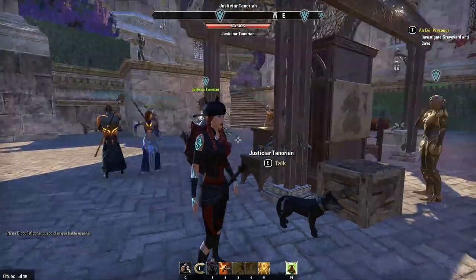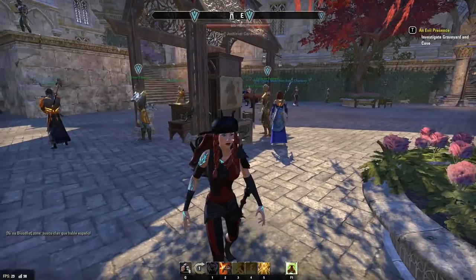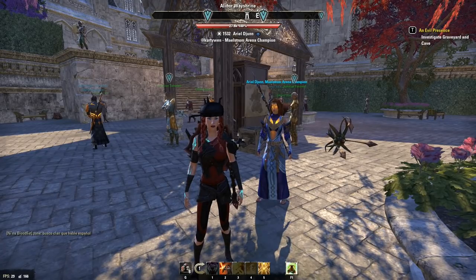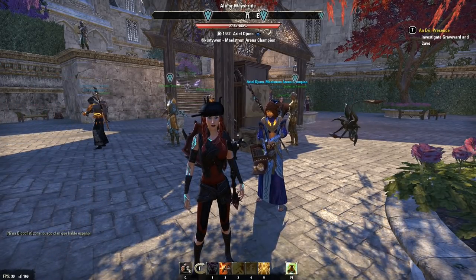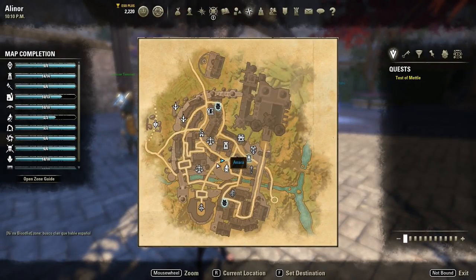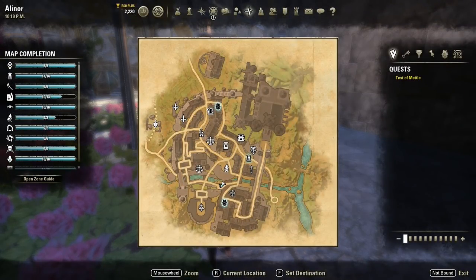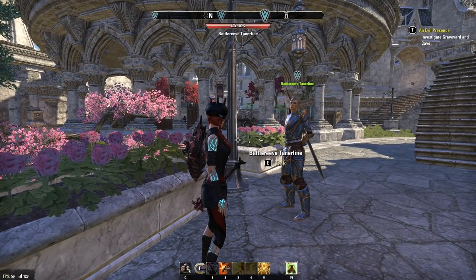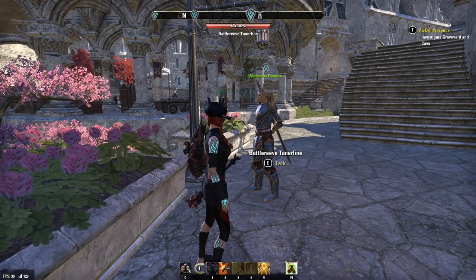In order to unlock the dailies in each zone, you will first need to complete some prerequisite quests. In Summerset, there are daily delve and world boss quests that do not need to be unlocked, but you can find a quest that will lead you to these quest givers that will give you 332 gold — it is optional, and you can pick up the quest Divine Deputations on a bounty poster as you enter the city of Alinor. Justicar Tenorion will give you a daily delve quest. Justicar Farael will give you the daily world boss quest. Battlereeve Tanerline will give you the daily geyser quest, but this daily has to be unlocked by completing the quests The Queen's Decree, A Pearl of Great Price, and Buried Memories. Once you complete those, Battlereeve Tanerline will offer the Abyssal Cabal quest, and once you turn that in, you will unlock the daily geyser quests.